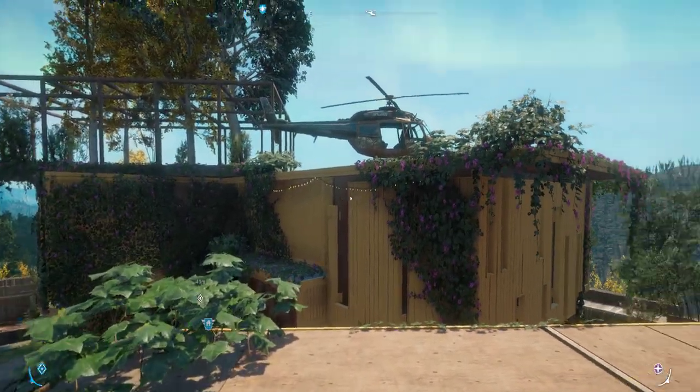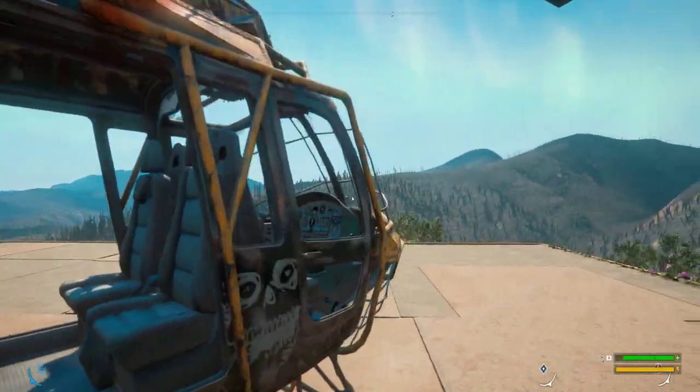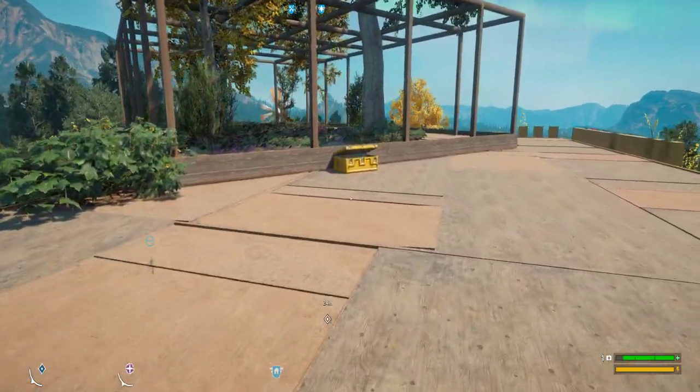It's gonna put you over on this building. Same thing — you're gonna do it again, run for this building, deploy your parachute, you'll get that boost and get up here, and the cache will be right here.